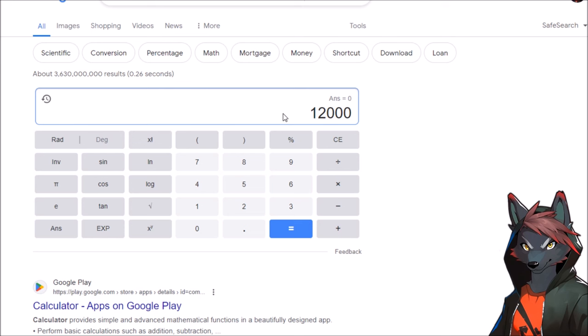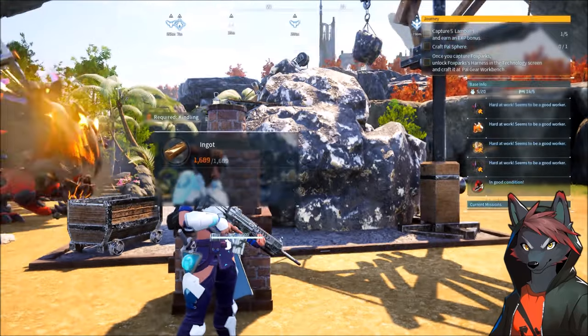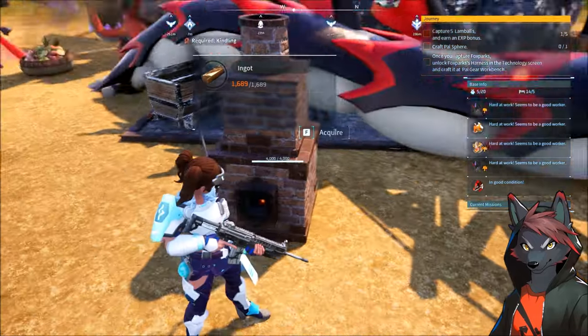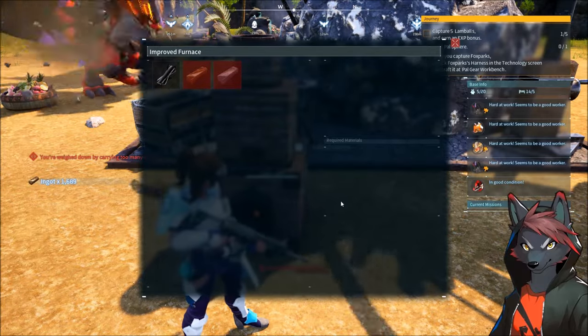Problem — that's above the stack limit. So unless you have multiple quarries and you're funneling it into ingot production, that's going to be a thing. That also means you're going to want storage between multiple quarries, that way you can put tens of thousands of ore into it and then do a huge crafting bundle at once in the furnace.